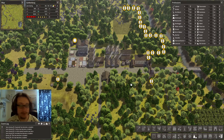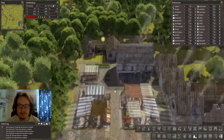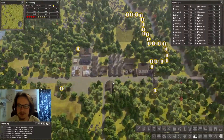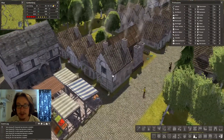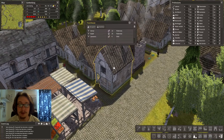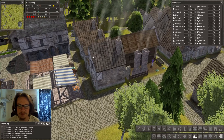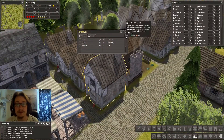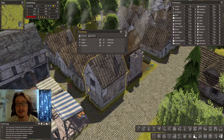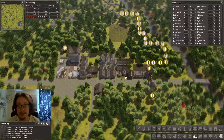Hello everybody and welcome back to Let's Play Banished. The city of Gothenburg has grown a lot since you last saw it. I built a lot more of these townhouses. I also upgraded one so you can see how it looks when you upgrade it one step - it's still kind of ugly. But if you upgrade it again to a nice townhouse, which requires bricks and glass, it will look so much better. I'm gonna have to do it with all these townhouses eventually, but it's gonna take some time.